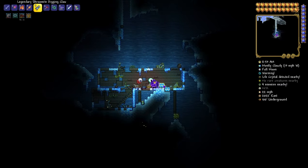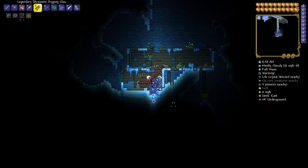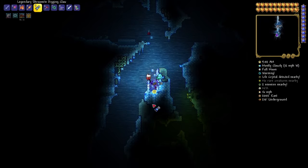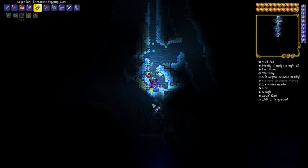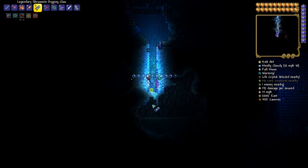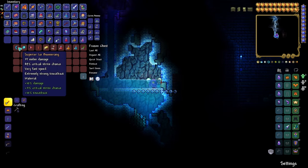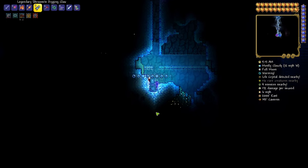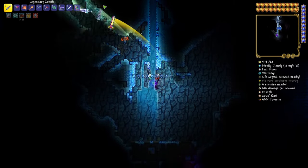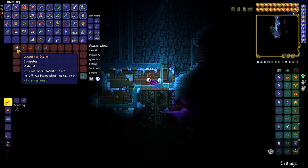This is not the ice skates, but this is an ice boomerang — there's another one of those later on, so if you want to take it you can. Keep going. Also be very careful because the dungeon is right next to you. Here is another ice boomerang. And this should be it — yep, ice skates.